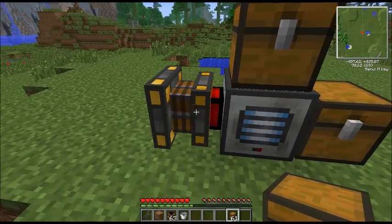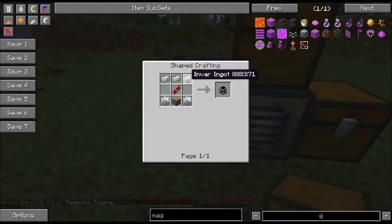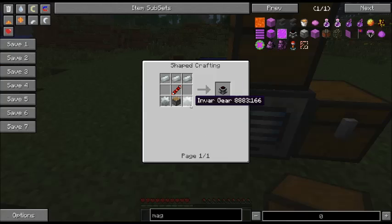I do recommend creating magmatic engines after you start getting more materials. Magmatic engines are a bit more difficult to create because they need invar, which is created using two iron dust and one pulverized ferrous to make invar blend. Then you cook it to make invar ingots, and then you make invar gears the same way — iron in the middle, invar all the way around. Plus invar on top, a redstone transmission coil, and a piston. Magmatic engines are created the same way as steam engines, just with invar instead of copper.